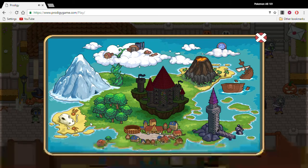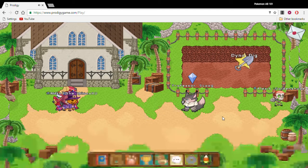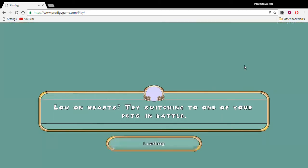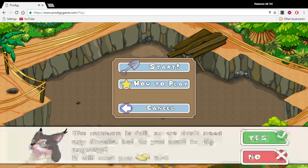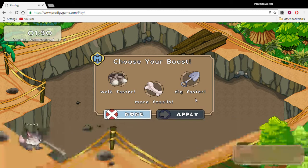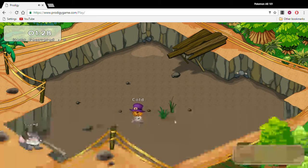Today we are going to be doing some mini-games in Prodigy. First one is the dig site. Let's get a boost - walk faster, apply - and start digging now. Start digging guys! Ice cold, ice cold, getting warm... oh we're getting hot!